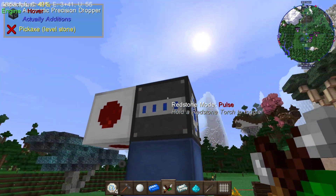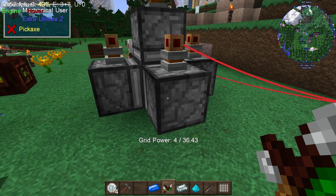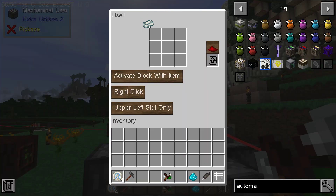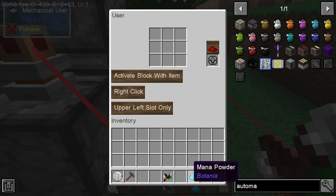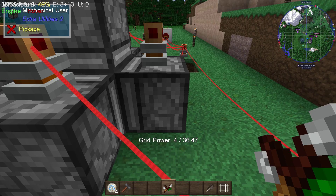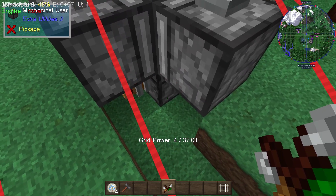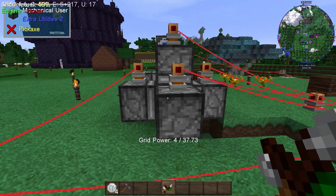Let me go ahead and put one of those in there. In each one of these I'm going to put the items: a snowball, mana steel ingot, dilithium. Just so you know: you need to 'activate block with item' — do not use 'use item' — set it to right-click and upper left slot only. You can technically do just a stack if you fill this whole thing up. Set it to random, it'll still do it just fine.